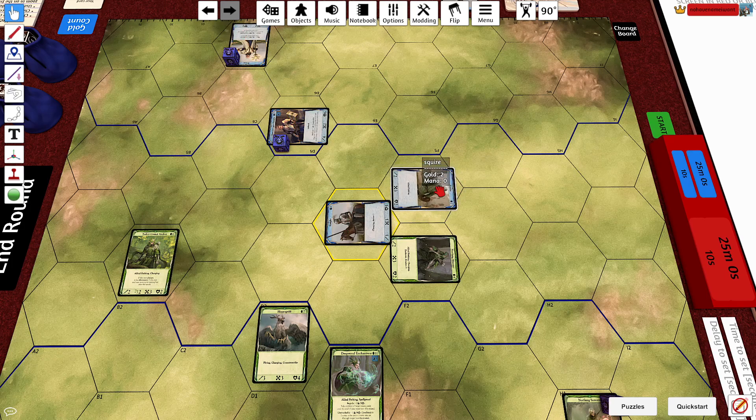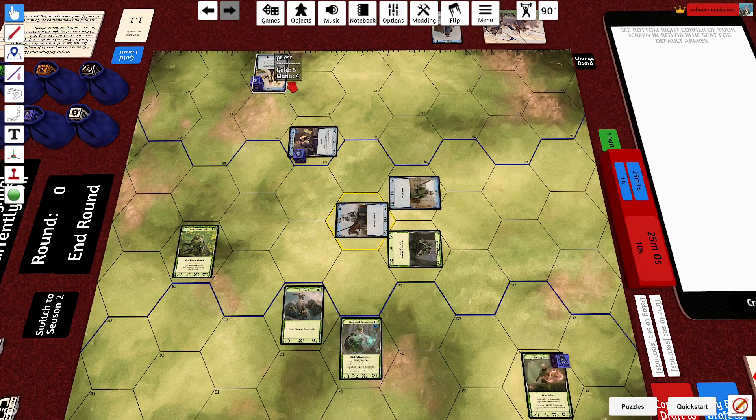Then you can pass with the squire, and also with the knight — that part doesn't matter. Now the priest has to pass; it's the only possible thing he can do.